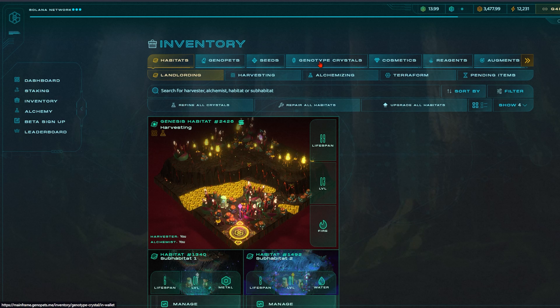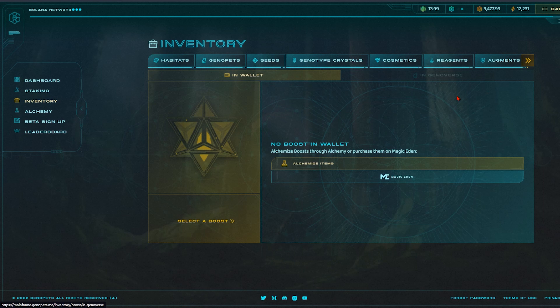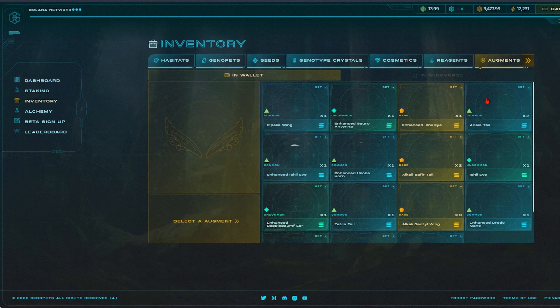Let's get into inventory. In inventory, if you have purchased land it will show up here in addition to your Genopets. Your refined seeds, crystals, cosmetics, reagents, augments and boosts will also be here. If you are lacking assets or want to purchase any of these assets, there are always links to the marketplace where you can purchase these NFTs.